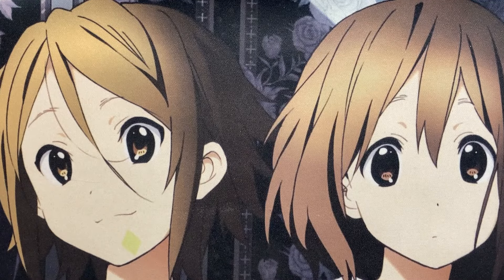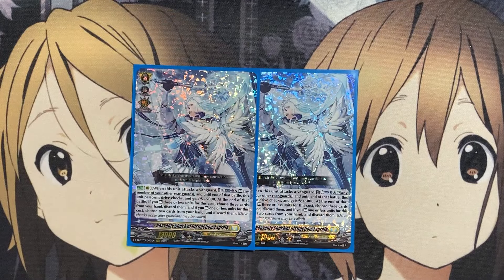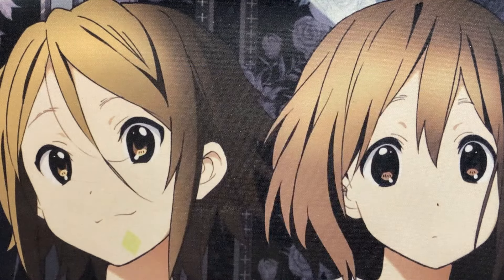For the two-ofs among grade threes — two copies of Heavenly Shock Distinct Le Grail. On rear, when this unit attacks a Vanguard, counterblast two, rest any number of your other rearguards until the end of that battle. This unit performs a drive check and gets plus 5,000 power at the end of that battle. If you rest three or less units for this cost, choose three from your hand and discard them. If you rest one or less, choose two cards from your hand and discard them. This is all up to the investment you want to go for — resting rearguards and then discarding cards depending on how many you rested.